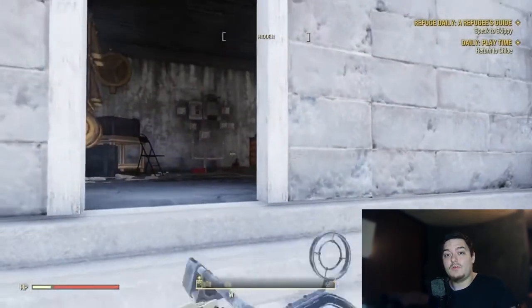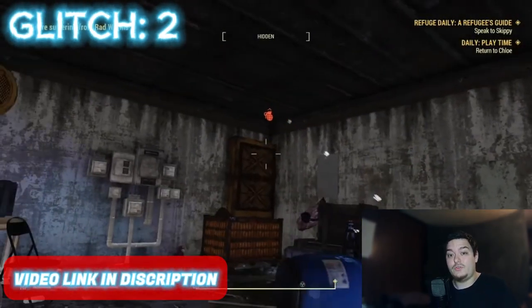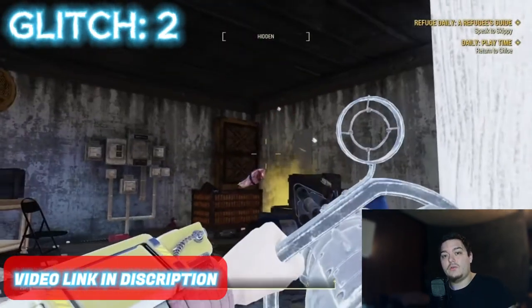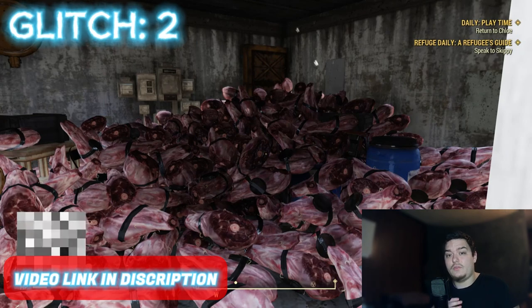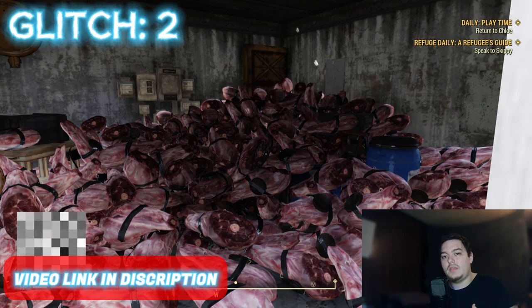This next glitch — glitch number two — is where you're duplicating your power armor. There are easier ways to do this. I do have two different videos covering two different methods, which I will have both linked in the description of today's video. You can pick either one — one's easier and the other one's a little harder. One uses 150 explosive bait and the other one uses 300 explosive bait.